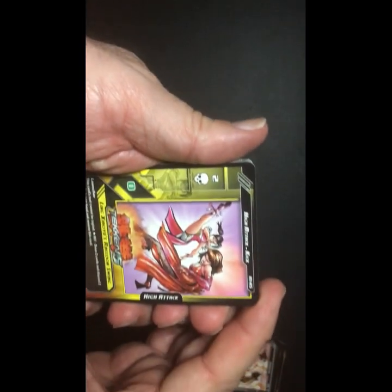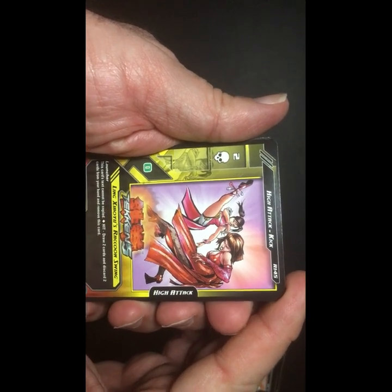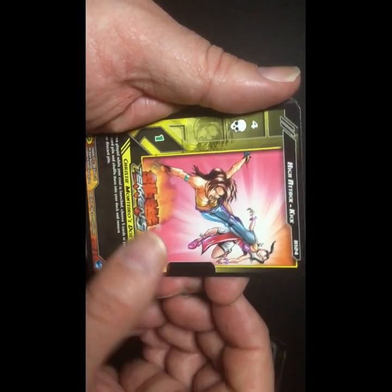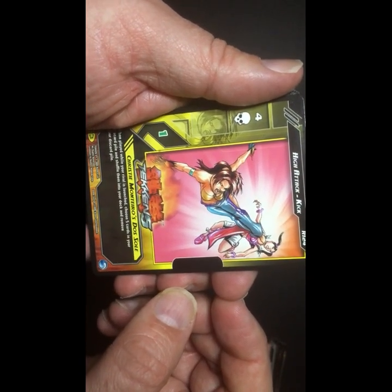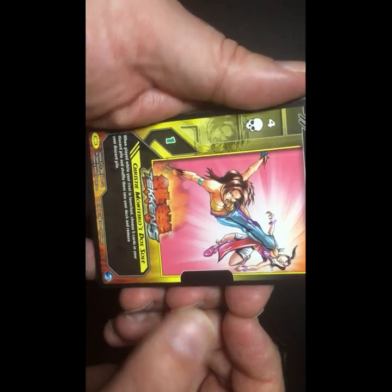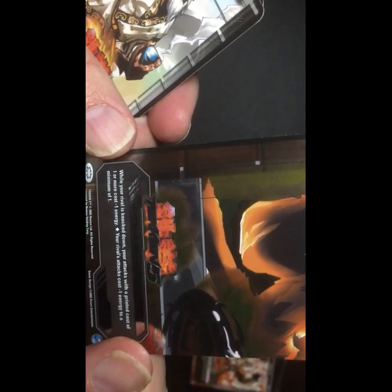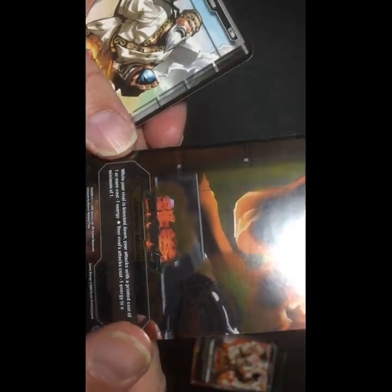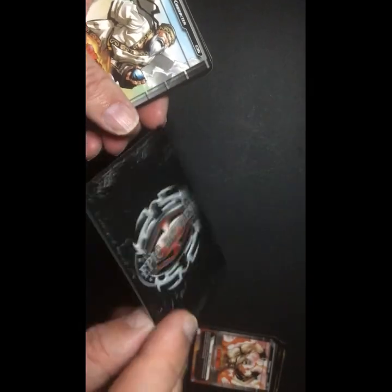Let's see what we get in the second pack. We have a high attack — Christy Montero's Dosoui. I don't know what this is. Jenpashi Machine Gun — ooh, a foil.